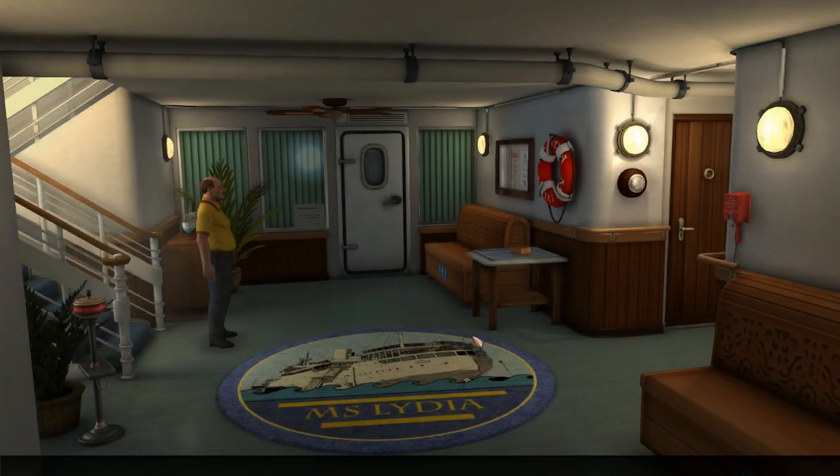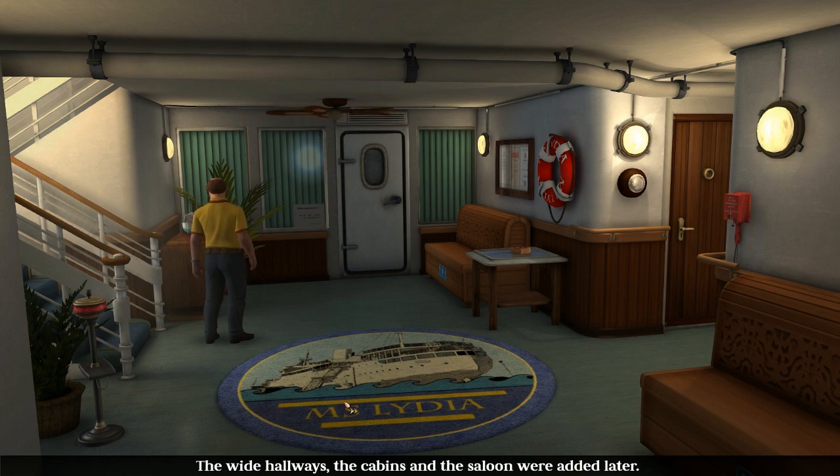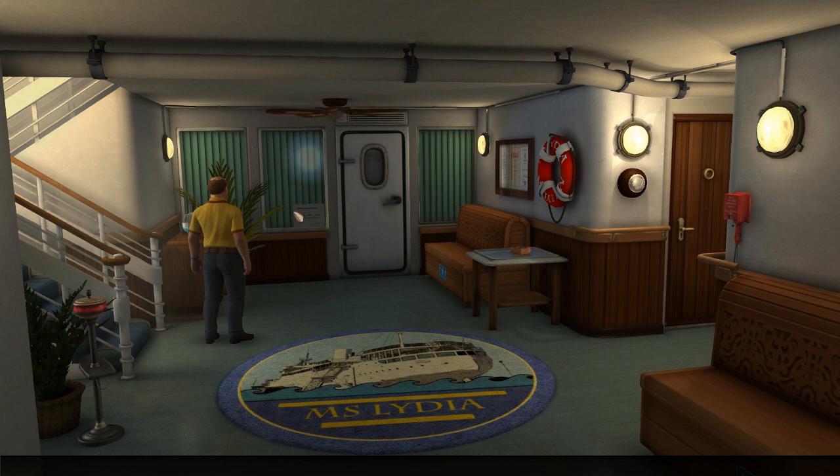Right, what have we got downstairs? We've got so distracted here - we haven't even seen this room. We have to do this systematically; we've got to be really careful. Examine the model - a model of the Lydia before it was rebuilt. It used to be a freighter; the white hallways, the cabins and the saloon were added later.